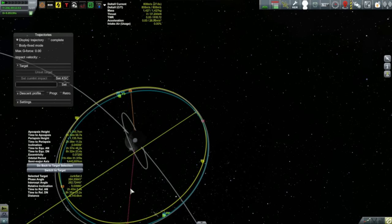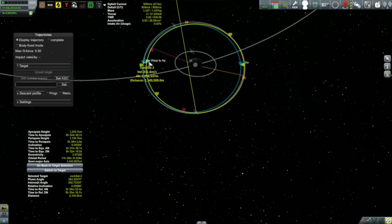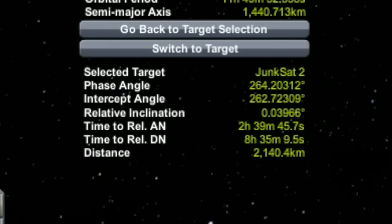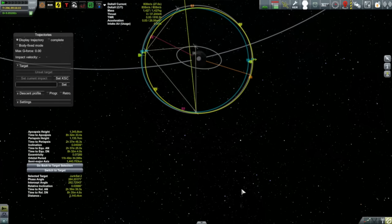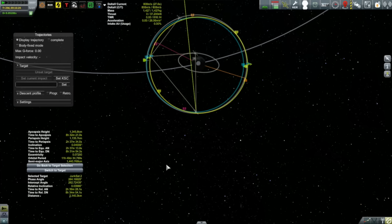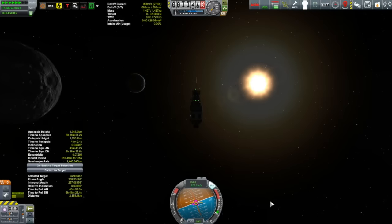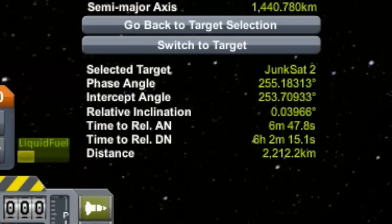Now let's check in on Junk Sat 3 and its orbit around the Mun. Last episode it entered orbit around the Mun, and the goal is for it to end up 120 degrees from Junk Sat 2. Right now the phase angle is 264 degrees — measuring counterclockwise. Taking 360 minus 120 gives 240 degrees as the target, so it still has more angle to drop. It's in an orbit about five minutes shorter than Junk Sat 2's two-day orbit, so it's slowly drifting further away.